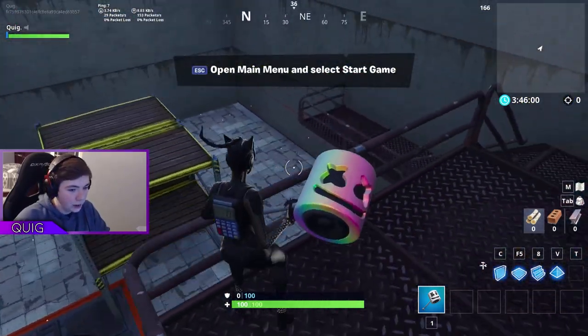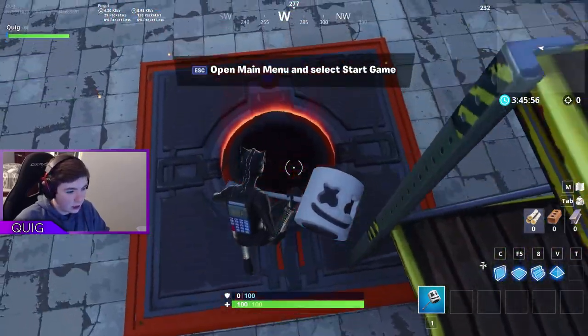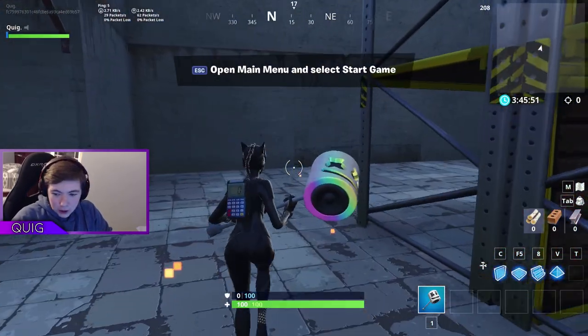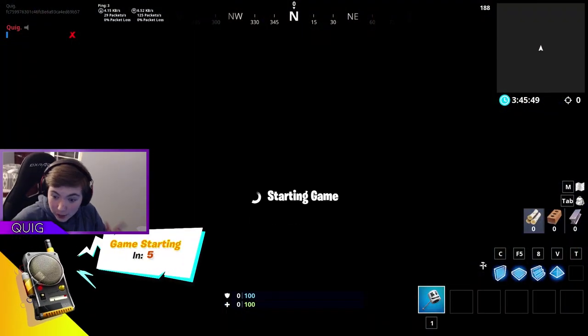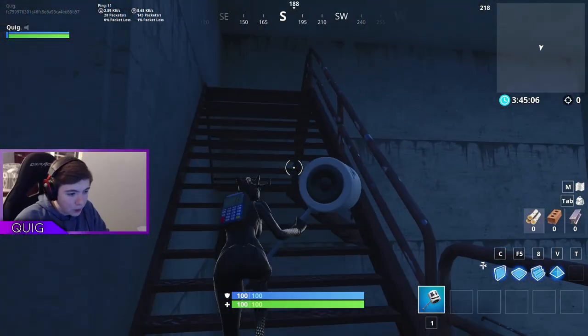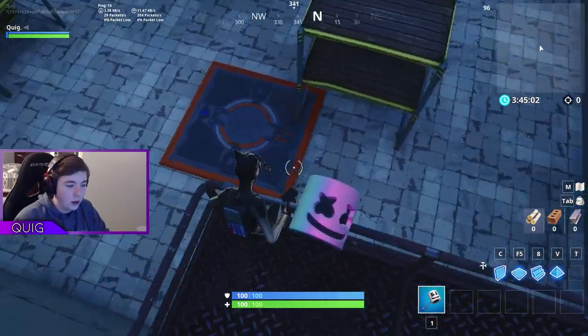We're just gonna speed run through this. I'm assuming it wants me to go down there but we could just make this jump — oh we die. I think we just jump in here to reset. Wait, I forgot to start the game. We're gonna have to run back through those levels. I'll come back once we actually run back through those because I'm dumb.